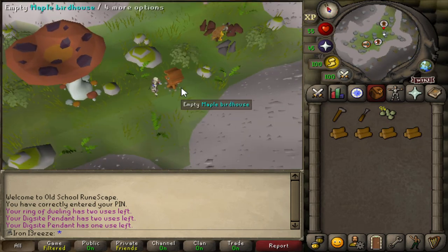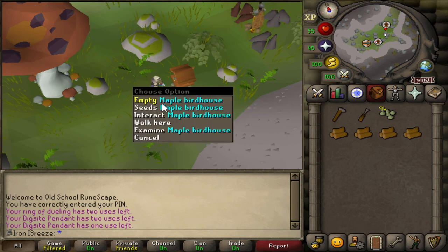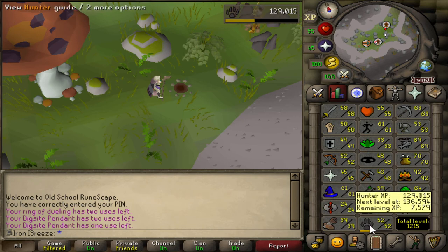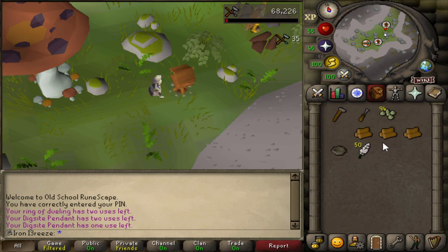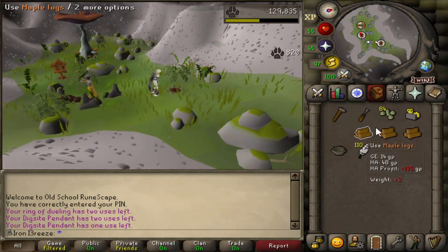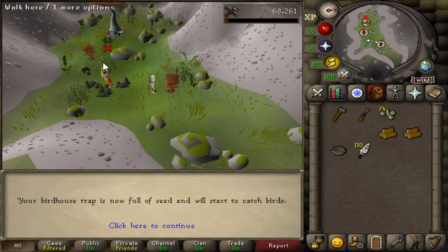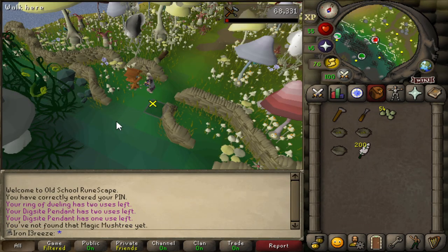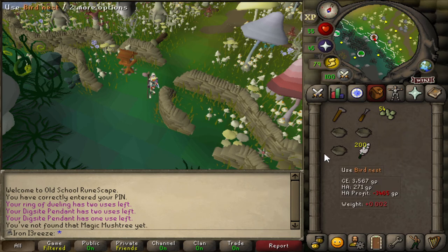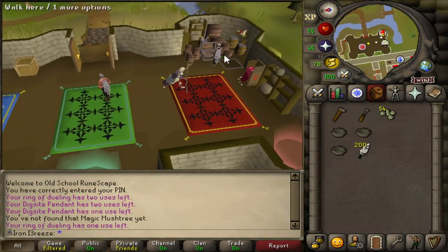This is the first actual birdhouse we've managed to collect on the ironman - I won't lie, I haven't been on this account for about three months. Let's empty our first maple birdhouse for 800 hunter XP, which is really nice. I love the fact this is super passive hunter experience - we get about 4k XP per run, roughly every 20 to 40 minutes. From a full run we got three bird nests unfortunately, not the greatest seeds, but 200 flavours is nice.